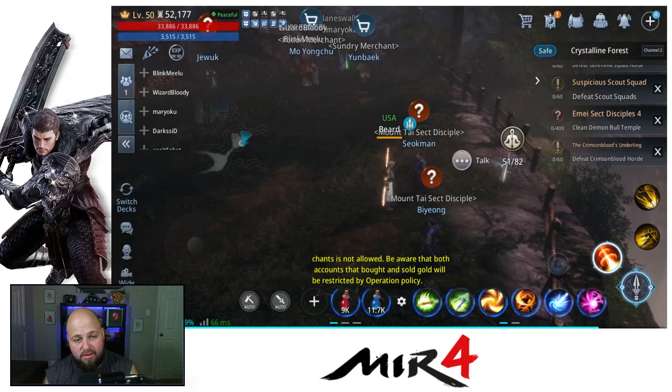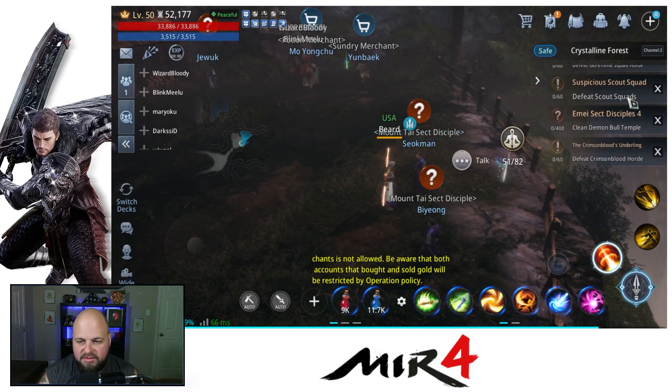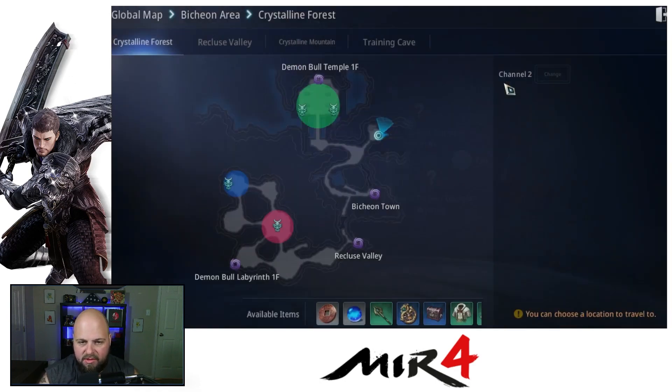What's going on everyone, it's Greg back with some more Mirror 4 and today we got another quick tip on a request. This request is going to be the Ema's Sect Disciples 4, where we gotta clear the Bull Temple. Clicking on it doesn't really give you much — it just says defeat the bull fiend horde rallied at the Bull Temple. Let me go ahead and show you guys where we're gonna go.